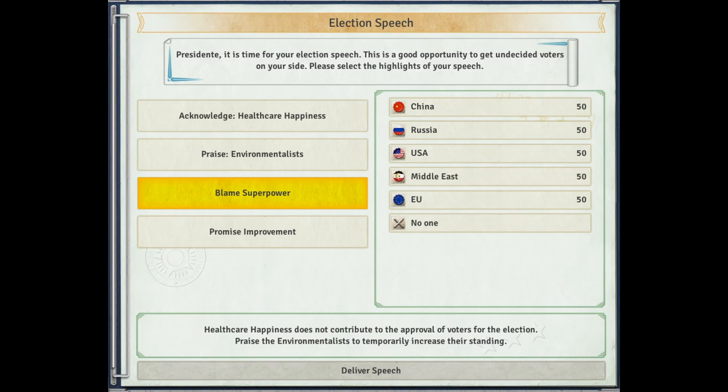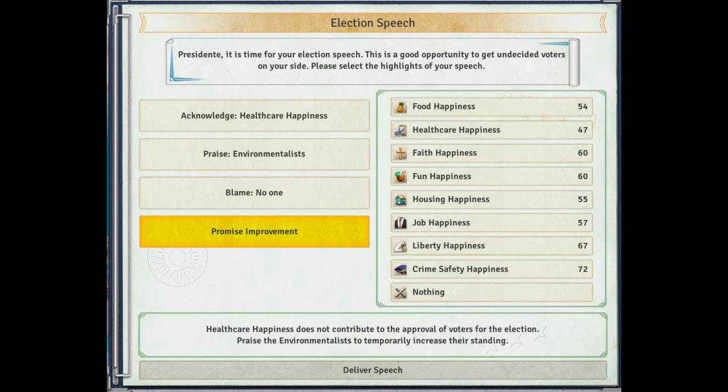The third area is blaming a superpower. This will gain voter approval, but has a caveat of decreasing your standing with that superpower, causing a 20-point hit to your rating with them. I usually select no one for this area unless you have a very high rating with a superpower and need that extra boost. The fourth area is a promise to improve — this will sway undecided voters in the area they're most dissatisfied with. However, after the election, if you win, you will get a demand to increase the rating in the promised area by a certain value, usually between 5 and 10. If you fail to make that increase, it will negatively impact your overall approval. This is why I usually select nothing for this part of the speech.